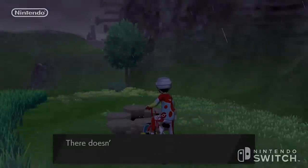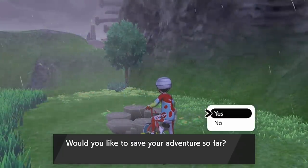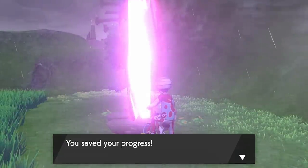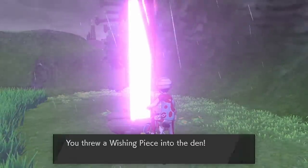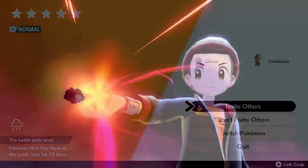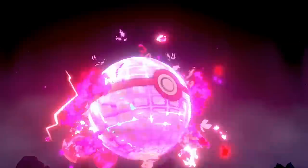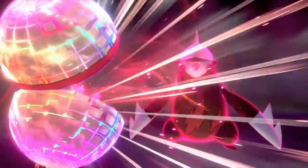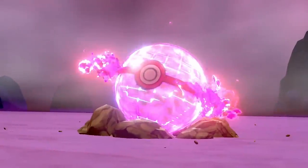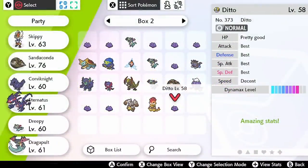A tip to help with this: turn your text speed to slow, as that helps out massively in the process. As you can see, we do have a solid purple beam coming out of the den — a five-star Ditto, which is perfect. It guarantees at least four perfect IVs, which is a great way to start the breeding process. We already have a Pokemon in mind to breed with this Ditto: our Drakloak that we caught in our previous how-to-catch guide. It has two perfect IVs.